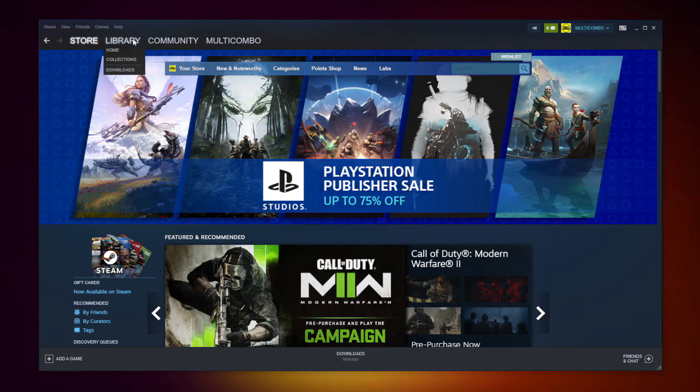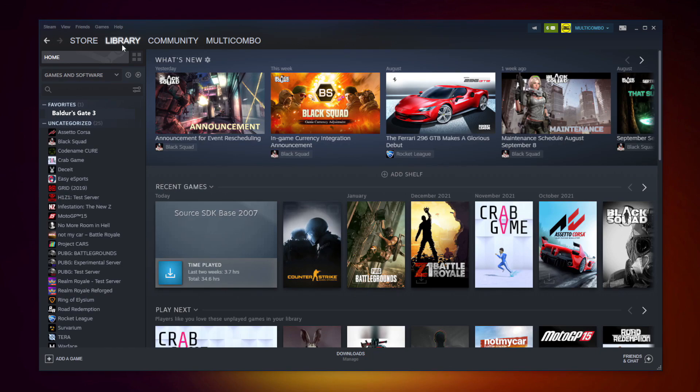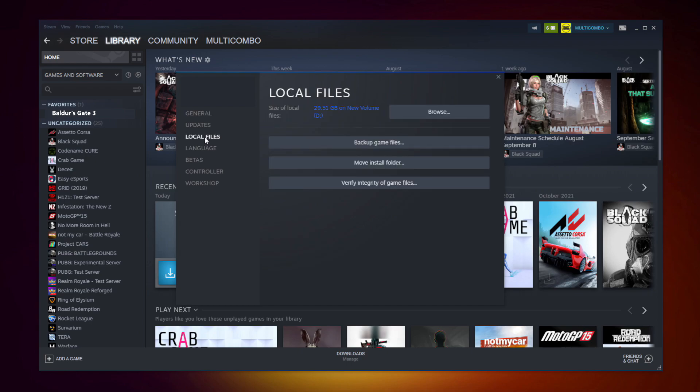If that didn't work, open Steam. Go to the Library. Right click your not working game and click Properties. Click Local Files.